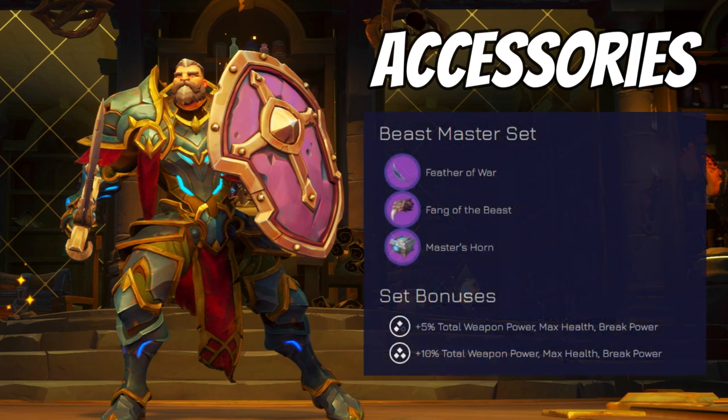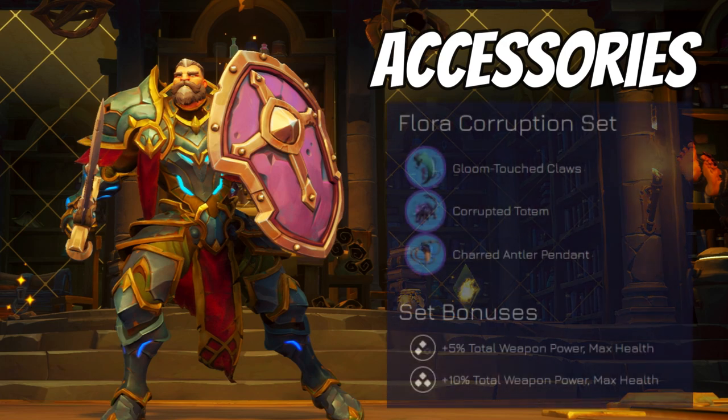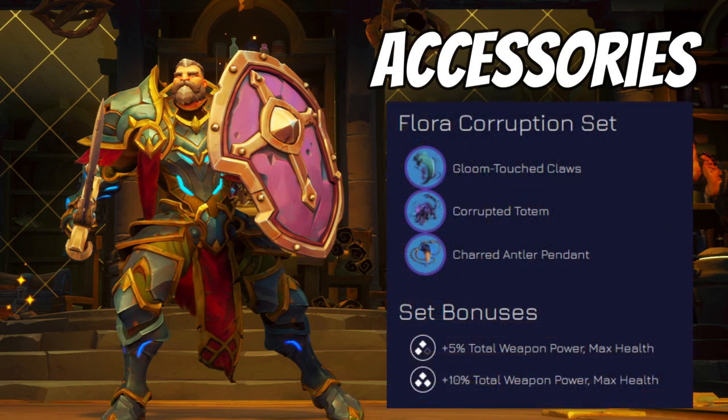One of my favorite three-piece sets is the Beast Master set, obtained from the Beast Master boss. It includes the Feather of War, the Fang of the Beast, and the Master's Horn. The Feather of War gives weapon power and max health; the Fang of the Beast gives weapon power, max health, and crit rating; and the Master's Horn gives break power, weapon power, and max health. Using all three pieces also gives an additional weapon power and max health bonus, which is extremely good. Another really good option is the Flora Corruption set from various sources — more information is on my website, linked in the description below.